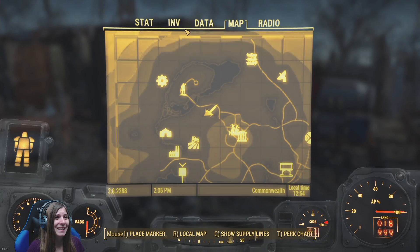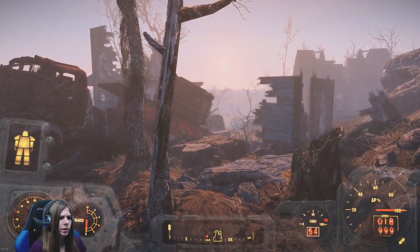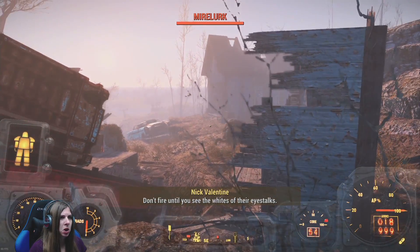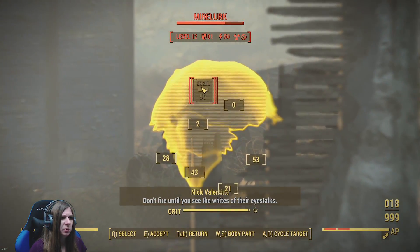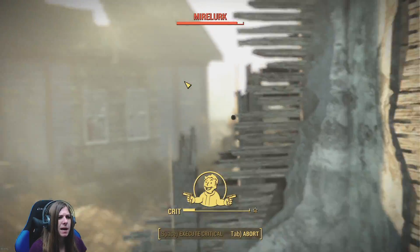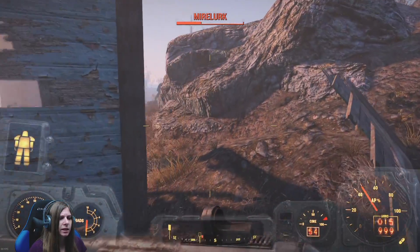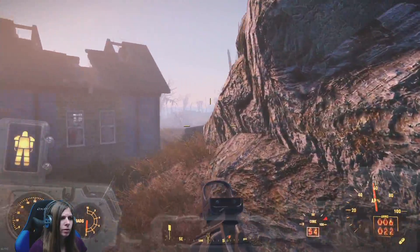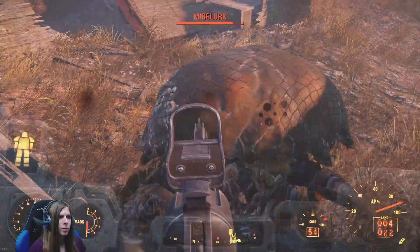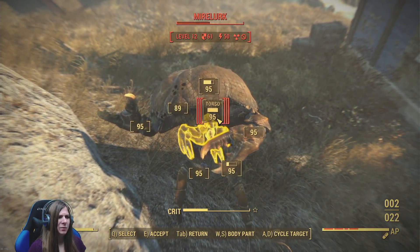Far Harbor. Let's pick that quest and get going. Weird little broken down houses. Coastal Cottage - don't fire till you see the whites of their eyes. Bad Mirelurk! Don't run away. Don't run away. I wasn't done killing you.